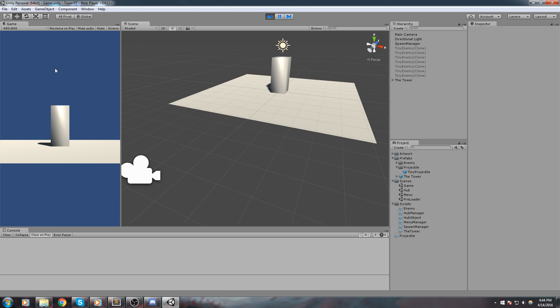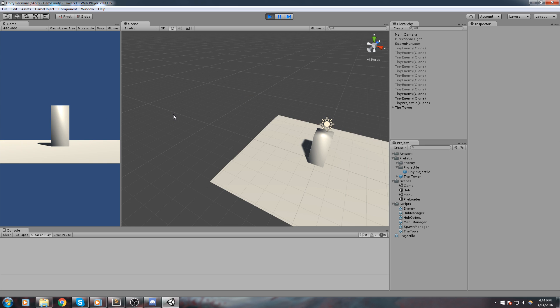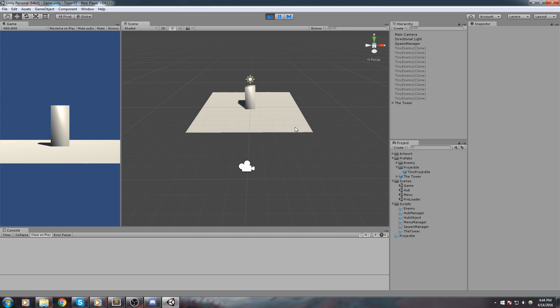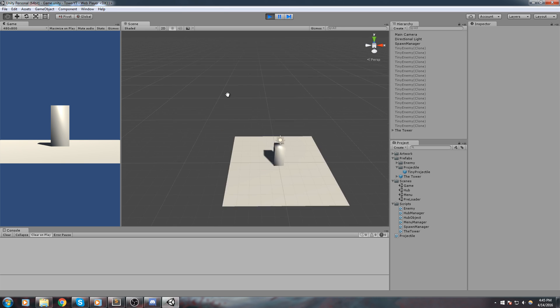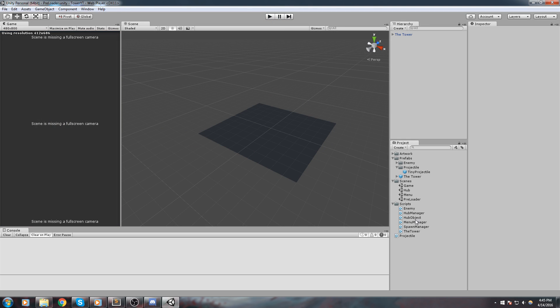Last time we started creating some projectiles so we actually get something spawned out of the tower, and when it hits the enemy it goes ahead and calls the take damage function. Take damage checks: is the enemy dead? If it is, let's go ahead and remove him from the map. The only thing we need now for a good game flow is pretty much just a losing condition, and that's exactly what we're going to do today.